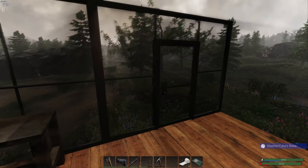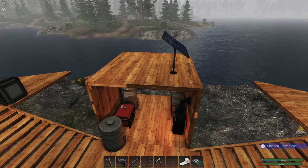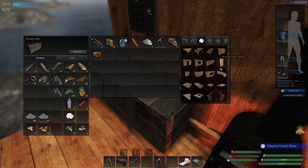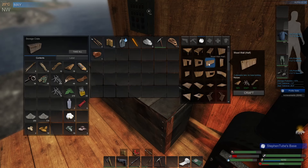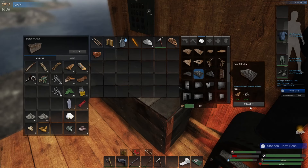Door always opens in. Almost done. Do I have enough here? Hopefully. Let's get this half wall, and then we need the slanted roof piece. We can put that over top of that.